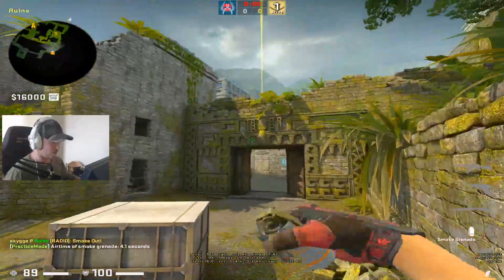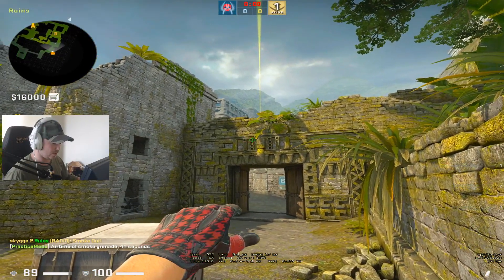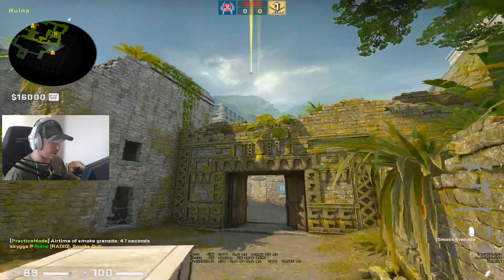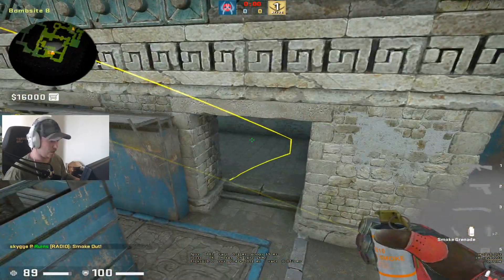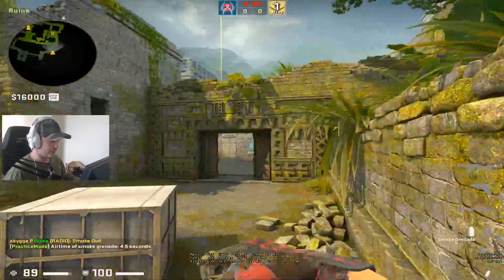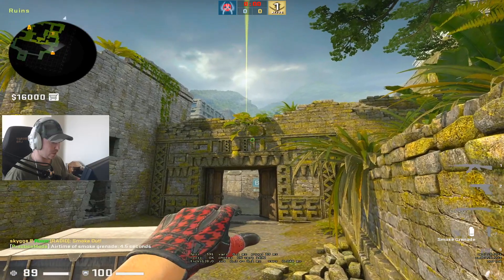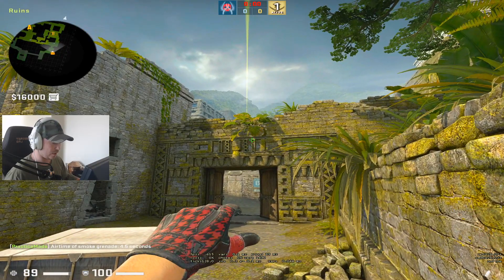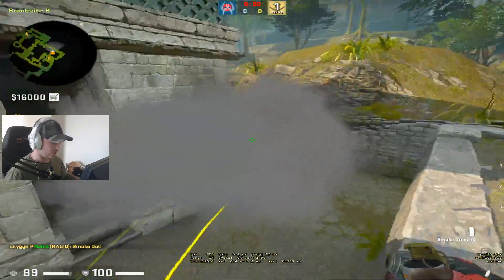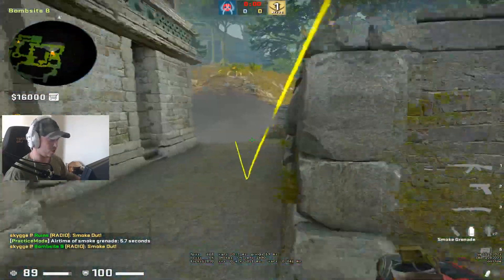The second smoke from the same corner goes to cave — you aim at the top right corner of the reference points and it goes into cave. This is pretty useful for any B rush or B contact. You can combine the cave smoke with a CT deep smoke by aiming at the left top corner of the last reference point, and then it goes to CT. It's a pretty easy way to rush and drop a smoke on a guy while you run up.